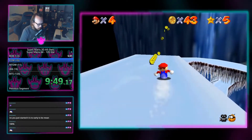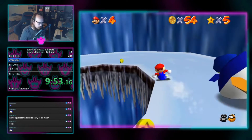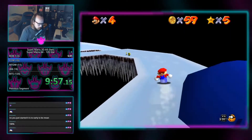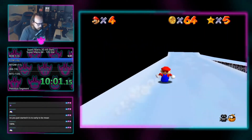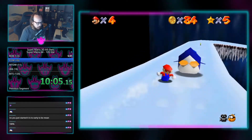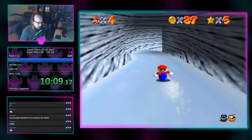Finally, we have 100 coin stars, and they are the biggest shake-up of all the stars. The only way you actually know they exist is if you talk to a random toad and he says, hey, why don't you try collecting 100 coins in a level? Additionally, unlike every other star, they don't kick you back to the main hub when you collect them. This makes them a lot more difficult to route, since you have to figure out what other star pairs best with it.